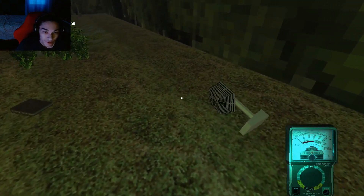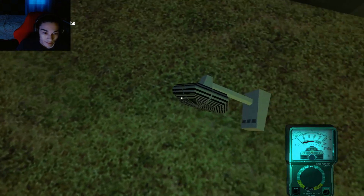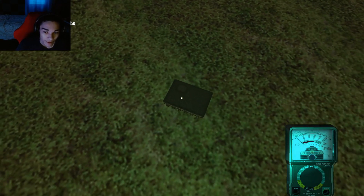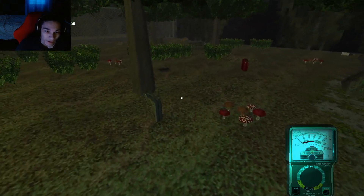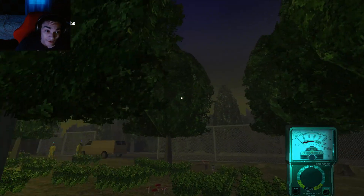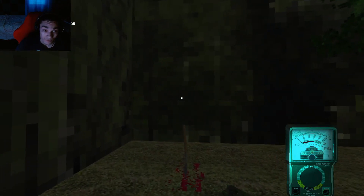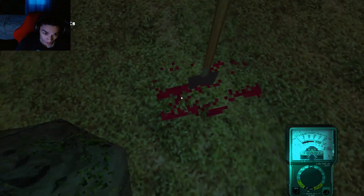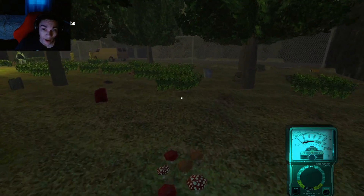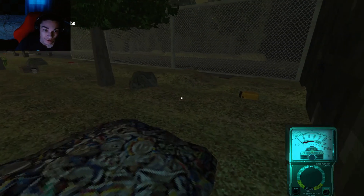I've got these objects right here — how do I collect them? I don't think I collect like this. I don't know what I'm collecting. Maybe these objects over here. I can't collect any object for whatever reason, that's a bit strange. And I can't walk through there.